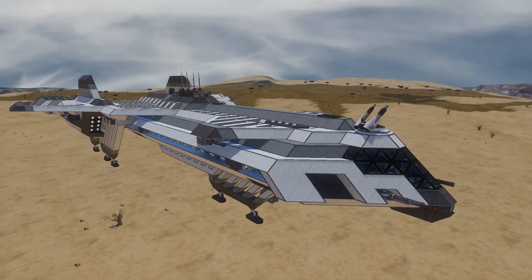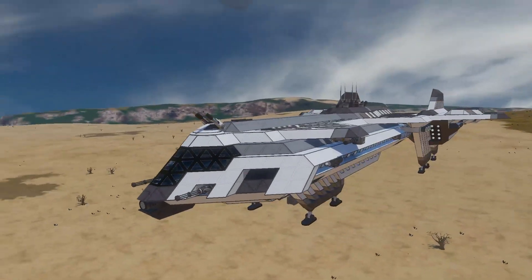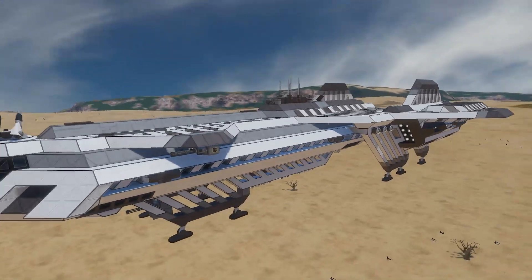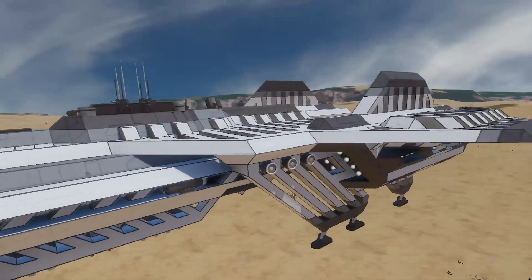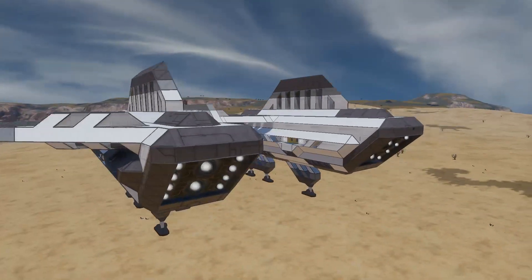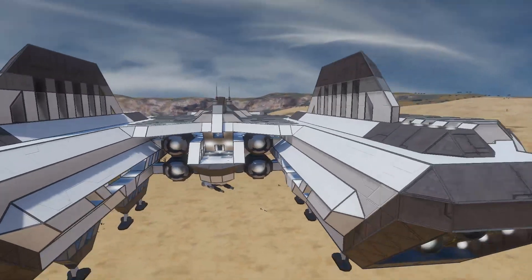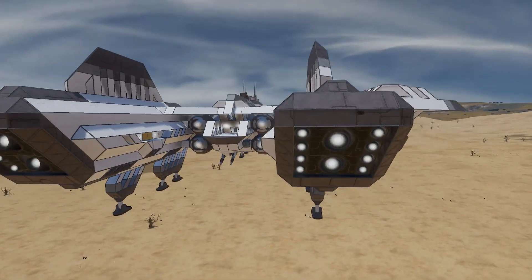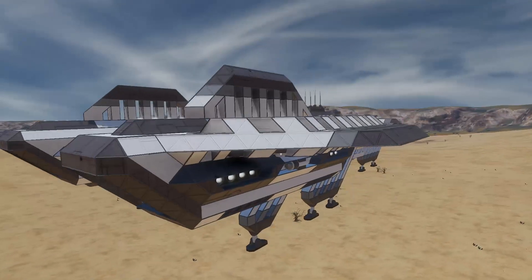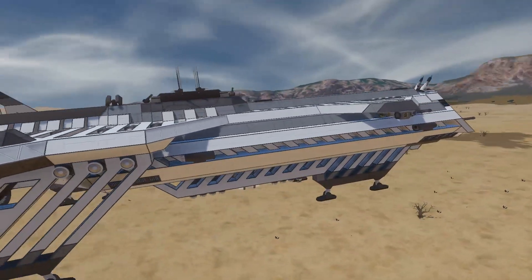What's up everybody, Spare One here from Sleepless Nights with another episode of the Space Engineers Inspiration Series. We're starting things off today with the Cage Wing — it's said to be a scout class ship, however that's about as much as the description said on the workshop file, so we're gonna have to just wing this.